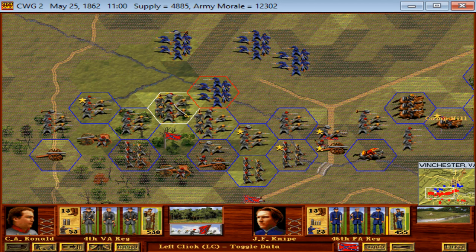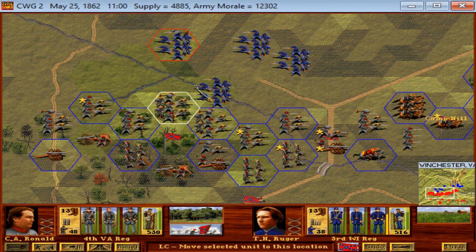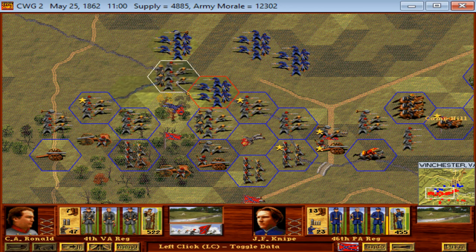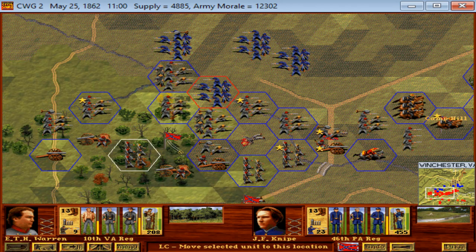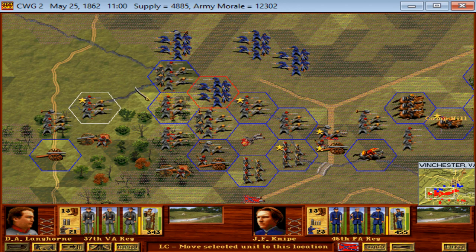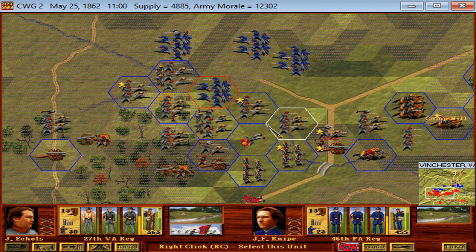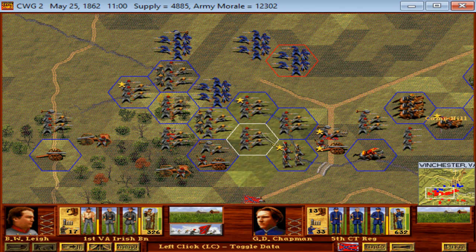We are currently fighting through Jackson's Valley Campaign in the Grand Campaign as the Confederacy, and we are in the process of fighting the Battle of Winchester. The battle has started off on a good foot for us — the Yankees have lost at least two regiments surrendered to us, but they still have many strong units left. We're currently trying to make a play to break the Union left and, in so doing, destroy the rest of the Union army. This was recorded just the other day, so I'm going to drop back out and turn it over to the recording — I'll catch you guys at the end.